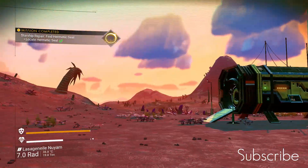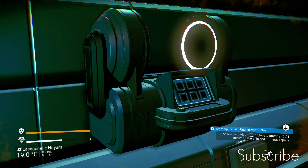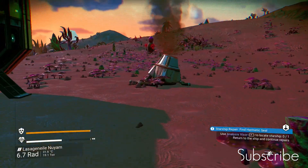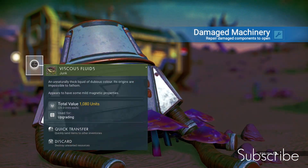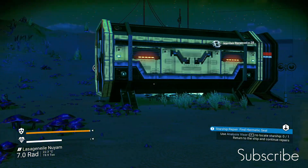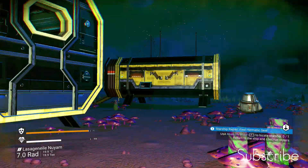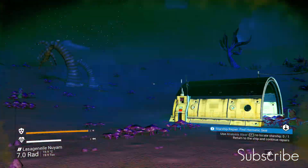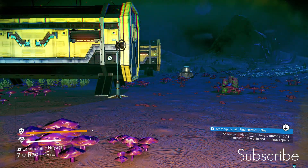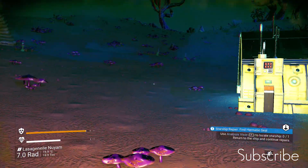Let's look in the other building - it's always worth a look. Over here there's some damaged machinery and we're going to check that out, get rid of all the goo on it. We've got 28 nanites - that's the second currency. Nanites will buy you blueprints in the game, it's the next tier of currency and harder to get than units. The third currency is Quicksilver, which I'll talk about later in the series as it's really not necessary right now.